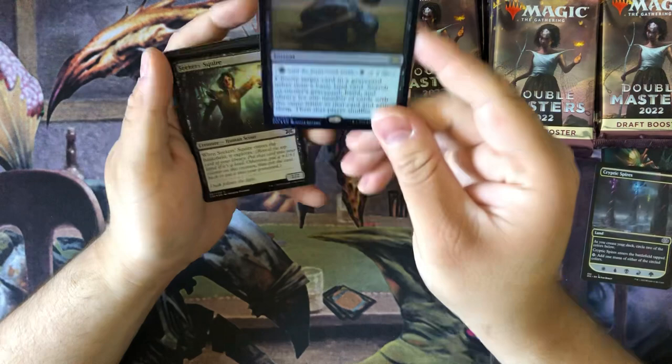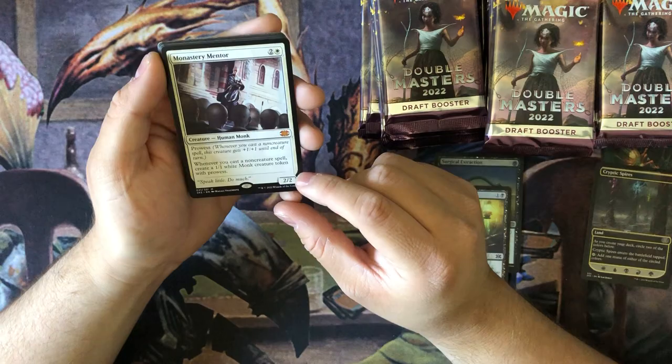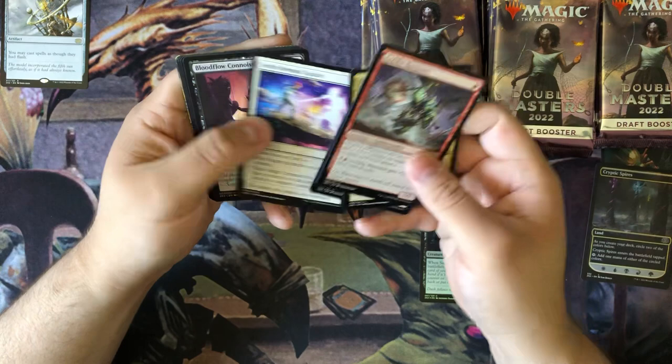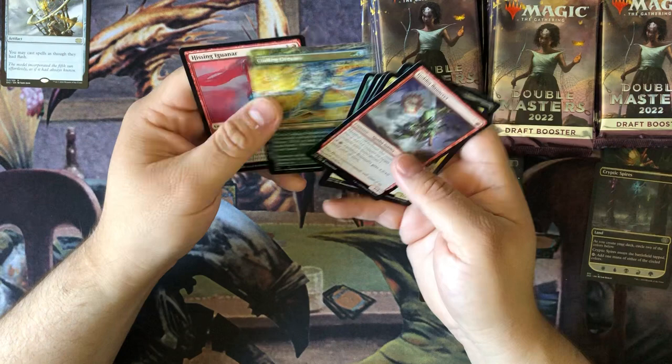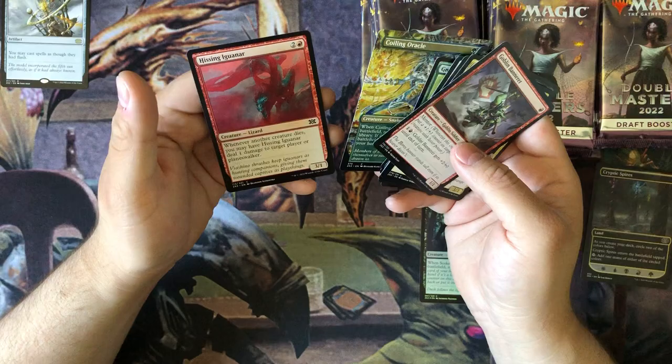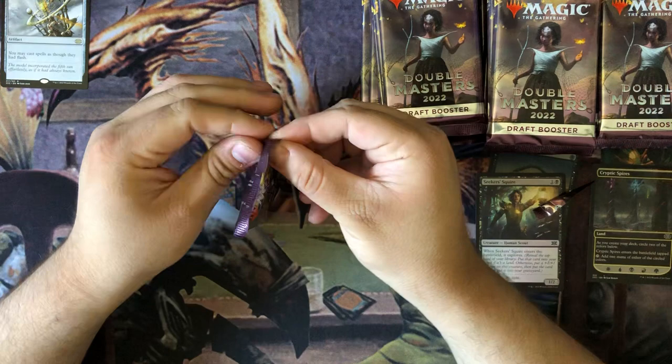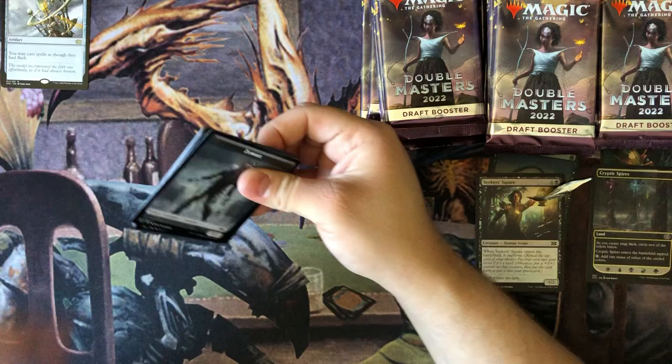Good old spider token. Oh, foil Surgical Extraction, Monastery Mentor - oh, the Ducking Quarry, it's a really good one. Enter the Meek, Colling Oracle. So far that's a very promising first pack, guys. See what the next one holds here.